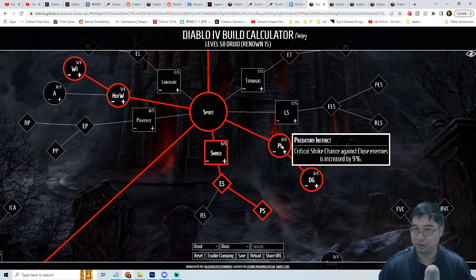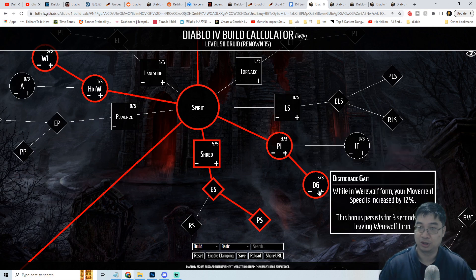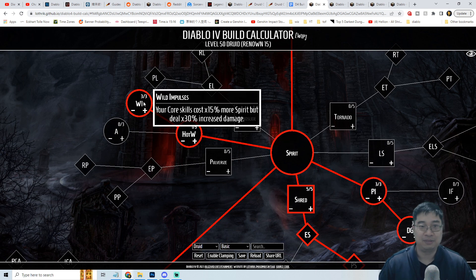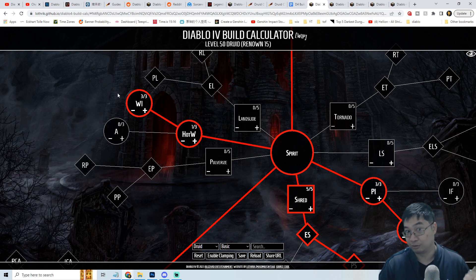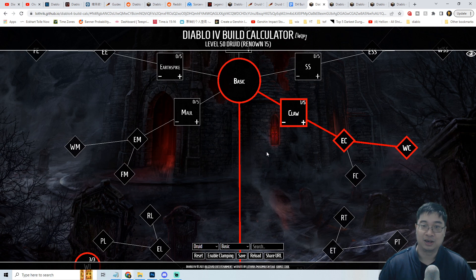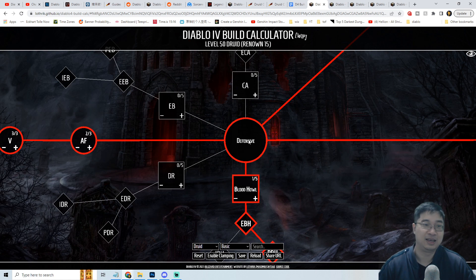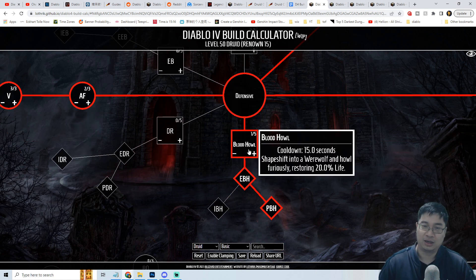Some of the interesting passives for this build include Close Range Attacks, which gives us another 9% bonus critical chance and movement speed in werewolf form that persists after leaving the state — making our build very fast. We can also take one point of Heart of the Wild and three points of Wild Impulse to increase the core skill damage by another 30%. The downside is it costs 15 more energy, but it's definitely doable because our basic skill has bonus attack speed and we'll have lots of attack speed to generate more energy.